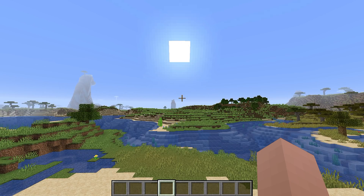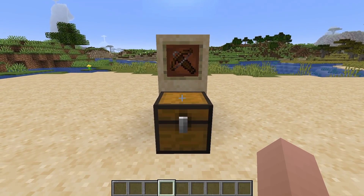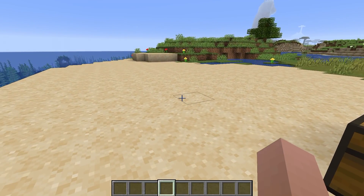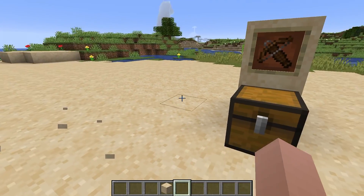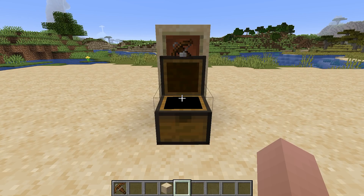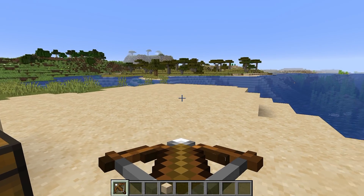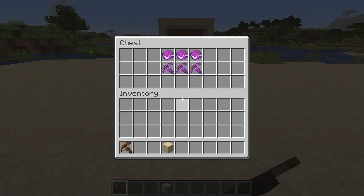The first thing we're covering in the 1.14 snapshot this week is the crossbow. Now before I get into it, it looks like they've adjusted the sand texture — yeah, they've definitely adjusted the sand texture there. Now look at this thing. This here is the crossbow. It's like the bow — we can literally load it up. It's all loaded now, ready to shoot. You just right-click to shoot. Boom. Pretty basic stuff. That is freaking awesome.